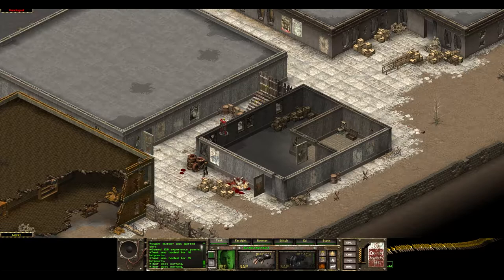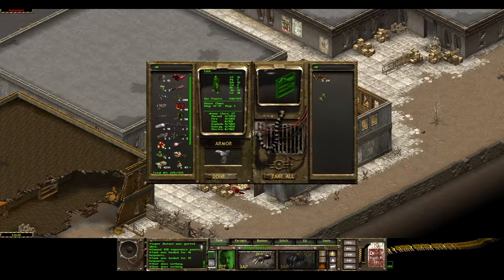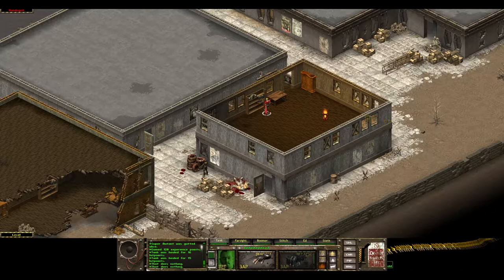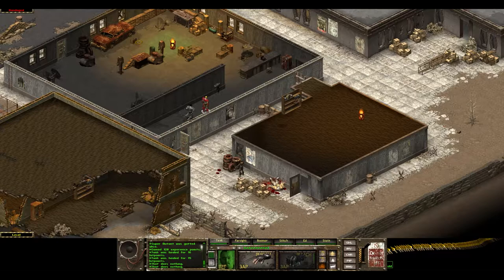So what is the point of this stairwell here? Whoa, that's kind of neat. 24 9mm bullets. What the heck? That is completely useless. That is not even pretending to not be useless.